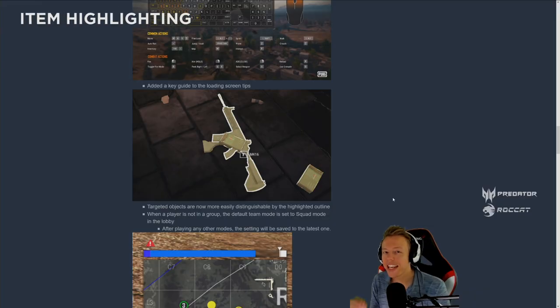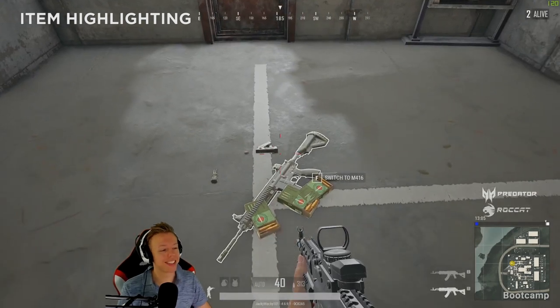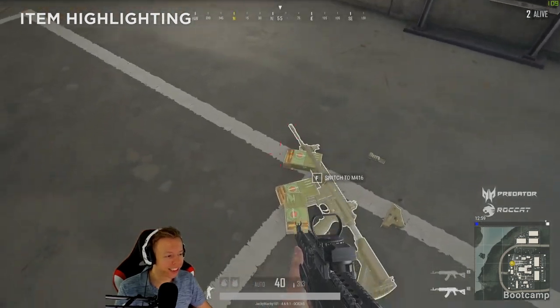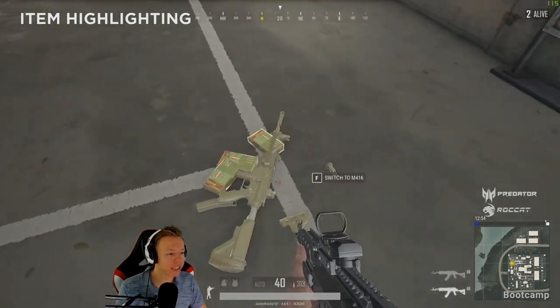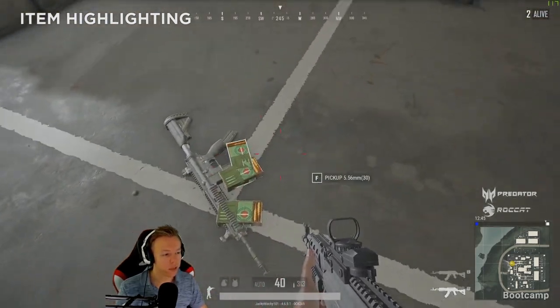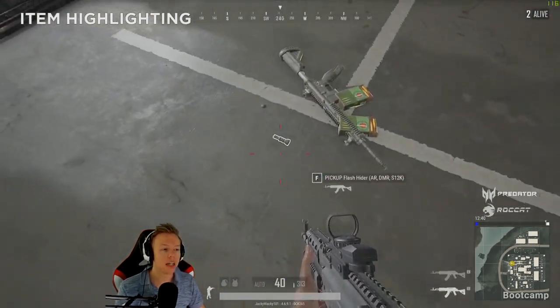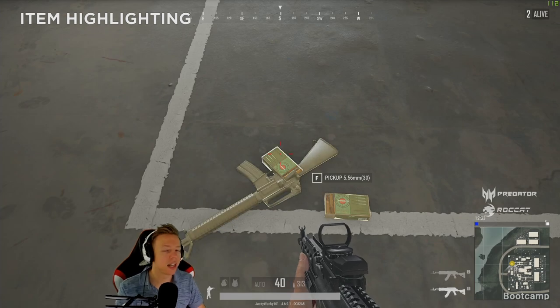We also have a nice little detail: item highlighting. How many times have we quickly tried to pick something up and grabbed the wrong item? This new system shows an outline of what you're actually about to pick up. If I want to grab the thumb grip here, I can see clearly that's what I'm going to get. Same goes for a box of ammo. It's extremely helpful — a small quality of life thing that I really like.